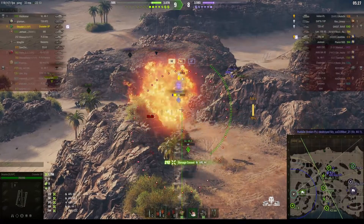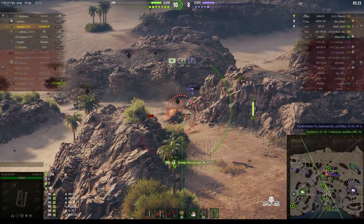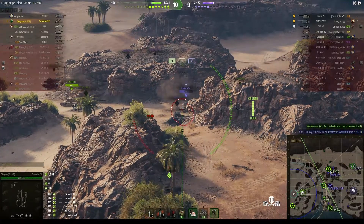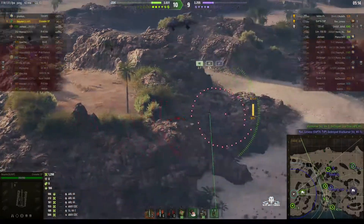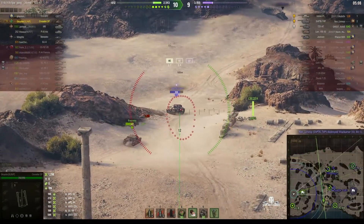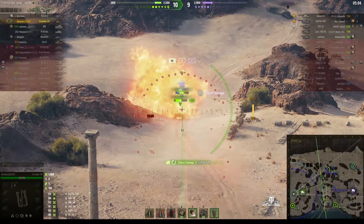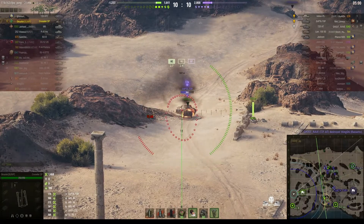He was taken out by our Viz 44-1 from the pocket, but the Indian Panzer saw that. Unfortunately their Shrek managed to get a shot on him from over on Temple Mount. There he is — he's got thin armour as well, and we're almost loaded. Rounds out and a big hit on him, but unfortunately he takes out our teammate.